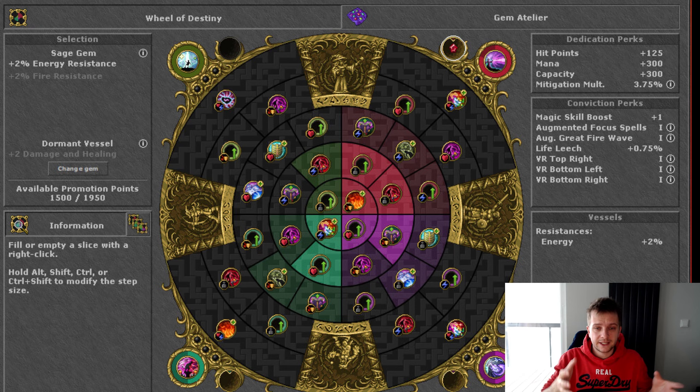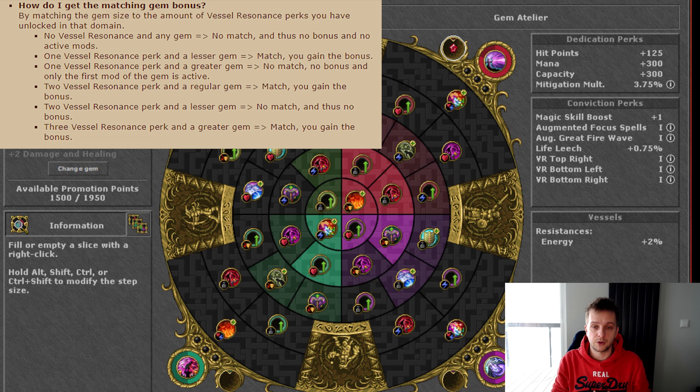In addition to the basic and supreme modifiers, gems have an extra flat damage and healing increase — similar to how unlocking revelation perks gives you plus 4 or plus 9 basic flat damage and healing. Lesser and regular gems grant plus 1 to healing and damage, while greater gems grant plus 2 to healing and damage. However, to receive this flat damage buff you need to have assigned the exact number of vessel resonance perks corresponding to the tier of the gem. So for a regular gem, you need both perks assigned to get the plus 1 damage and healing bonus.